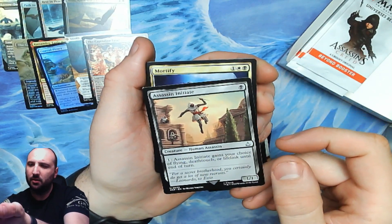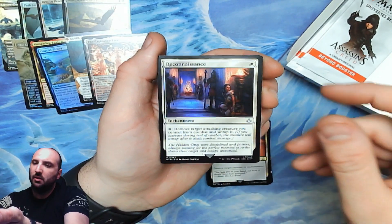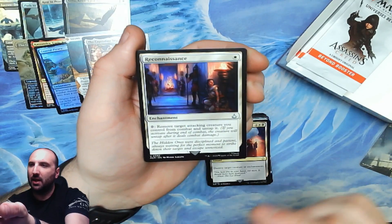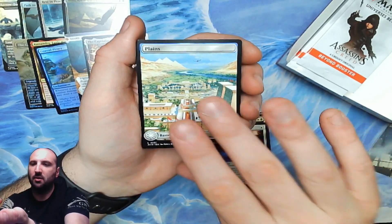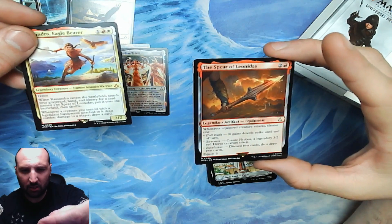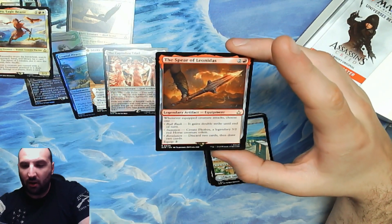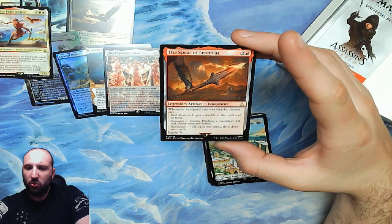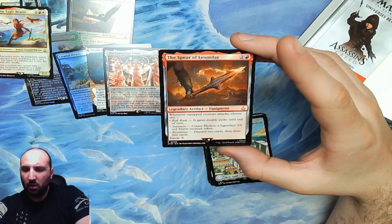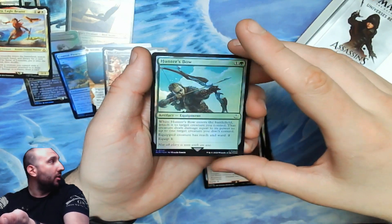Two of that mythic now — nice! Assassin Initiate — I heard someone say that one is really good. Mortify. Reconnaissance — we talked about this in the draft because someone opened a Nadu, which, yeah, you get it, it's gross. Our rare: the Spear of Leonidas! We can go find that with Cassandra. Let's see what it does: whenever equipped creature attacks, choose one — it gains double strike until end of turn, create a 3/2 red horse creature token, or discard two cards then draw two cards. Not bad when you're searching it up for free.